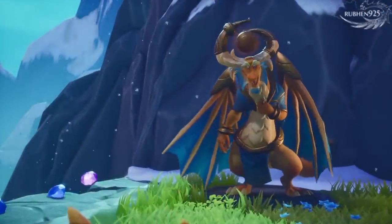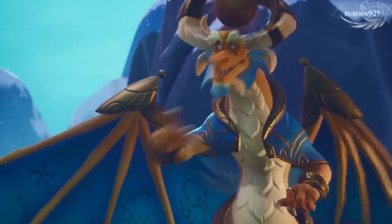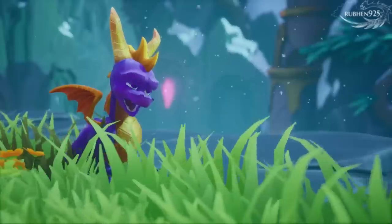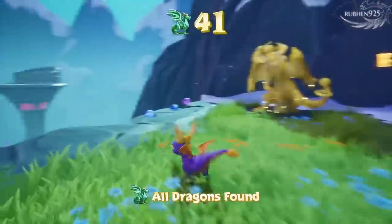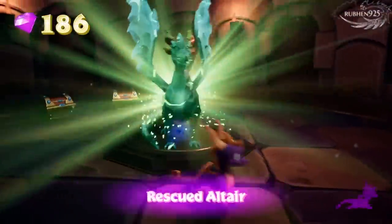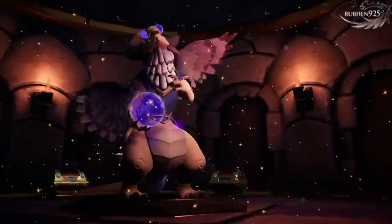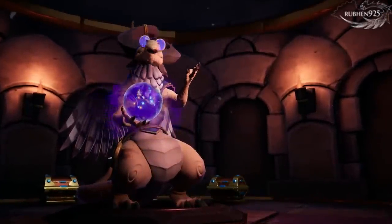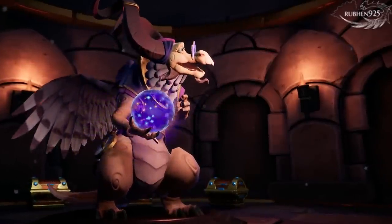Listen carefully, Spyro. There's a secret area in the Artisan's Homeworld near the waterfall. Try jumping on the stones there. Artisan's Homeworld? Waterfall. Sounds good. Thanks for releasing me, Spyro. You have no idea how long I've been trapped in crystal. Neither do I. Who are you again? I'm outta here.